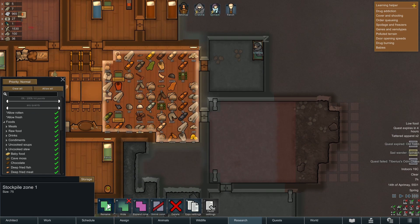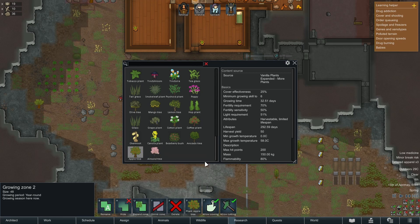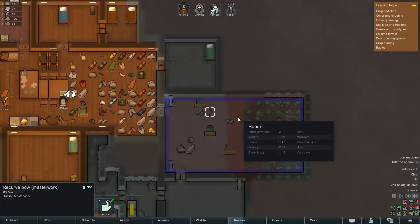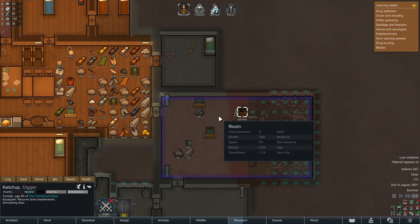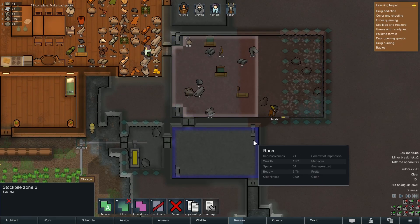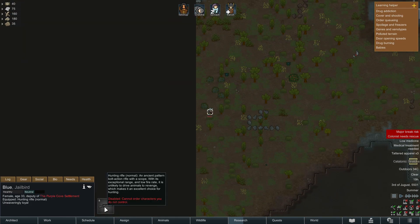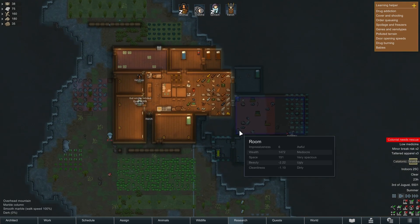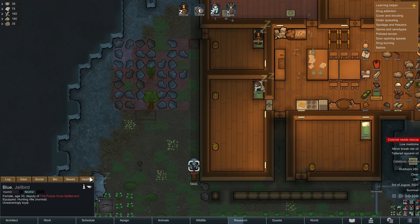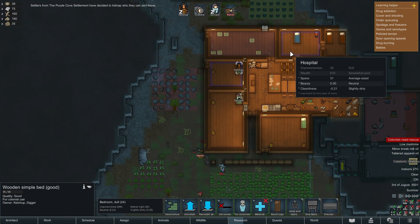I can eventually repurpose our current building into some sort of trap area to catch people out. The raiders should be weaker now based on the fact that we lost so many colonists. The mountain interior is nice and easy to maintain - yes, insects can infest it, but those infestations should be manageable. I'm playing with the classic storyteller, not Randy Random - there will be Randy playthroughs, but I'm still fairly new to RimWorld at around 50 hours.